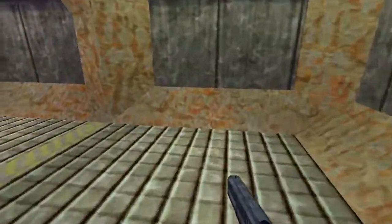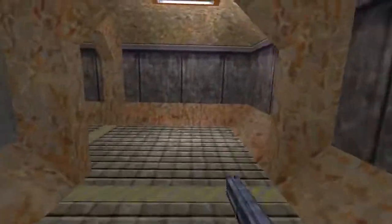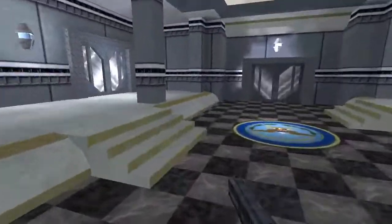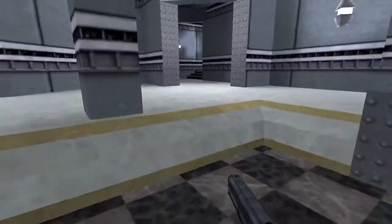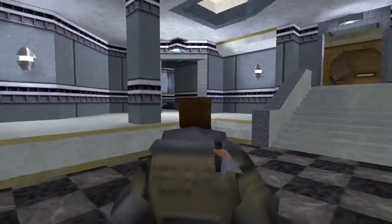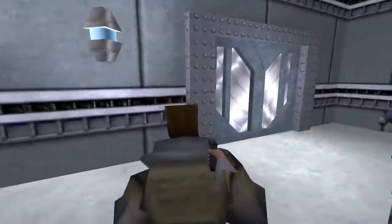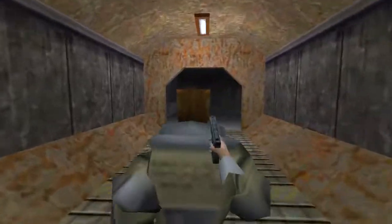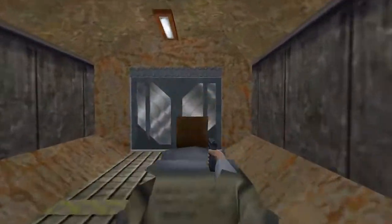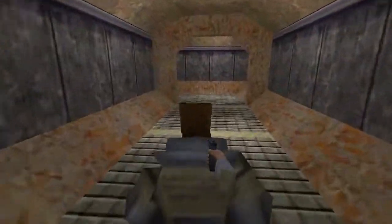I haven't seen what alpha Gordon looks like yet — where the hell's the door? That's the high poly count room again. This is the Half-Life Alpha, 1997. Look at this hairdo — Gordon, what a badass. Gordon Freeman: the man with the hair and the random floating arm.